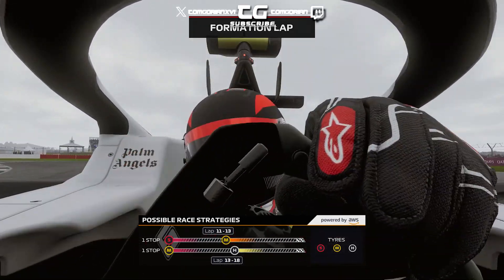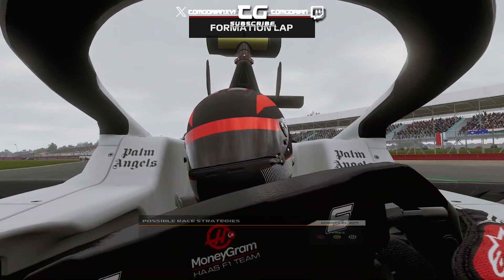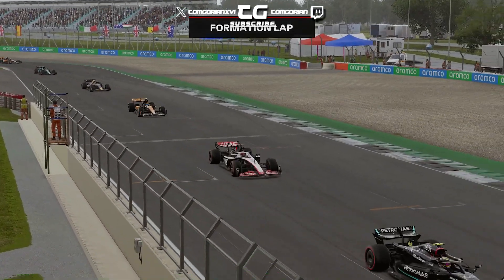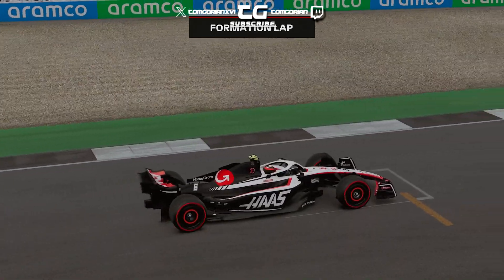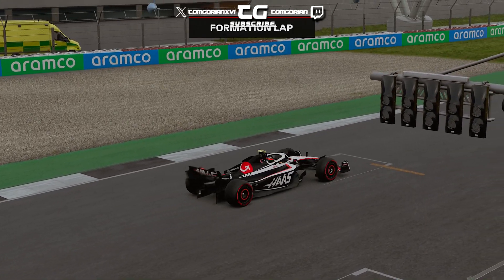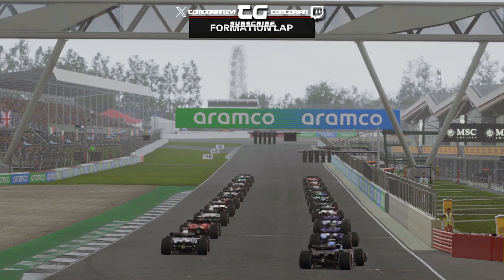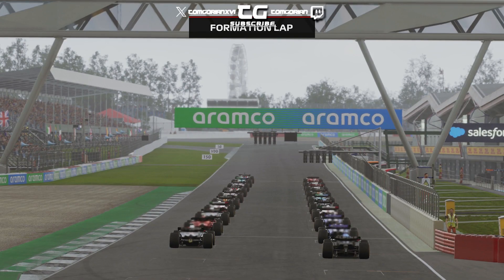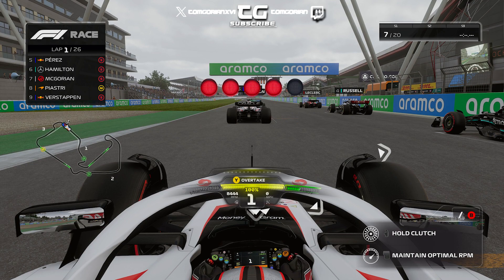Here we go for the British Grand Prix at Silverstone. The strategy is a one-stop from softs to mediums as expected because of the tyre upgrades. Kevin Magnusson is on pole - my boy has finally done some good in this Haas to Glory, I can't carry this team all by myself. He's tried and got pole position for the first time in this series. Hopefully K-Mag can get the win for our team today at home. We're halfway through season two of the Haas to Glory and the British Grand Prix is underway.